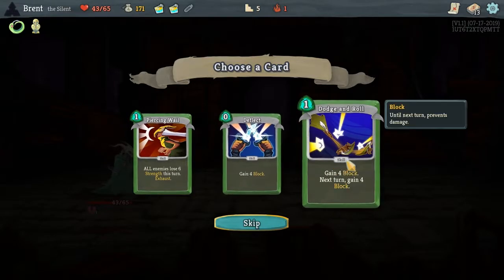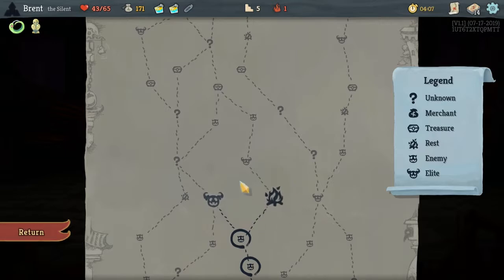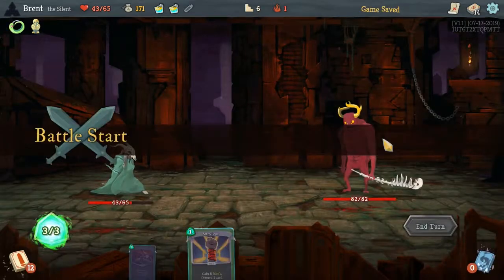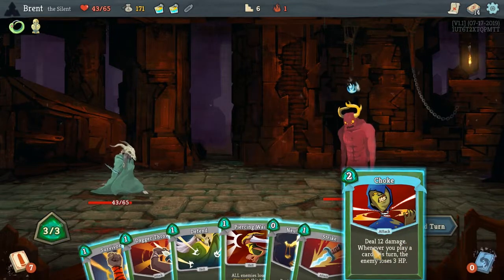These are all defensive base cards. I think we'll go with the Piercing Wail — should be fine. What's the better path? This one has two question marks — question mark then rest. Yeah, this seems like the better path in my opinion. I like hitting more question marks early for card removal; seems to always be pretty good.